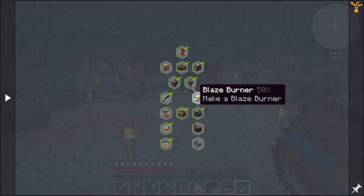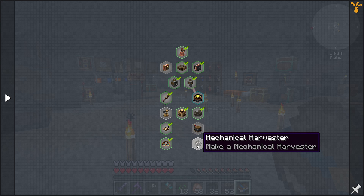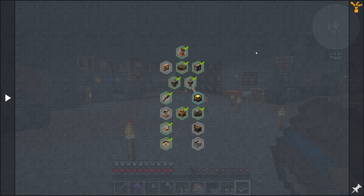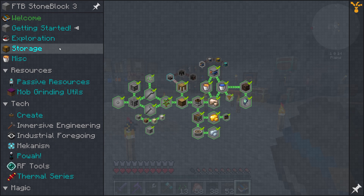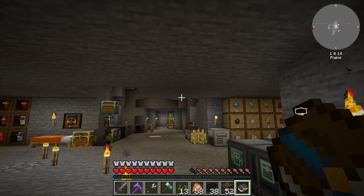Create mod — we've almost completely knocked everything out here. We have a few things we need to do: a train station, a harvester, an electric motor. We just need to go there and finish some of those things.